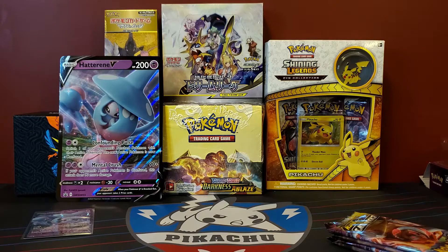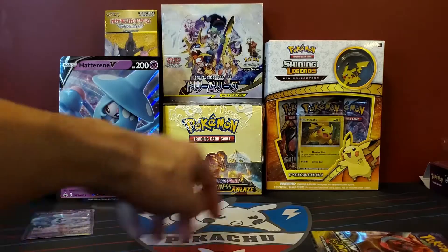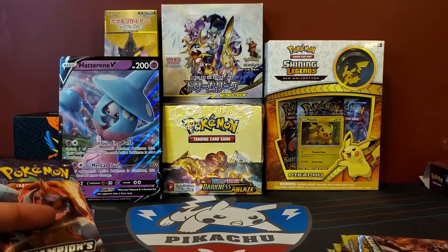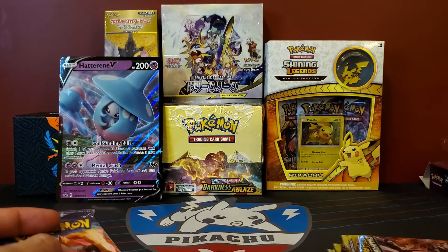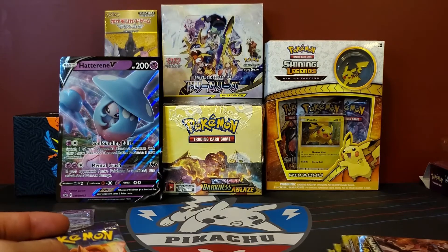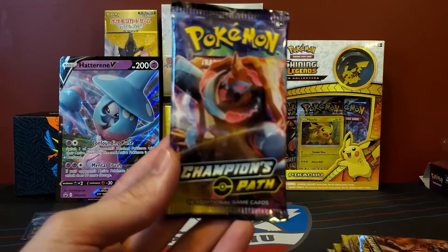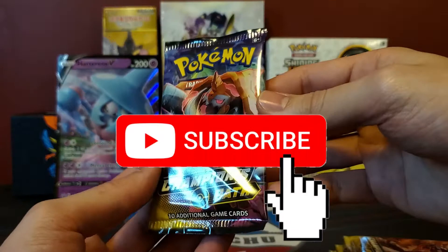If you guys haven't noticed, we have a few cool items back here — one that we're going to be getting into soon on the channel, this Darkness Ablaze booster box. Right now we still have our Sun and Moon series going, and the last video is coming out on Tuesday. So after that we'll be getting into this Sword and Shield Darkness Ablaze set. So make sure, if you guys haven't already and you want to see that, hit that subscribe button down below.